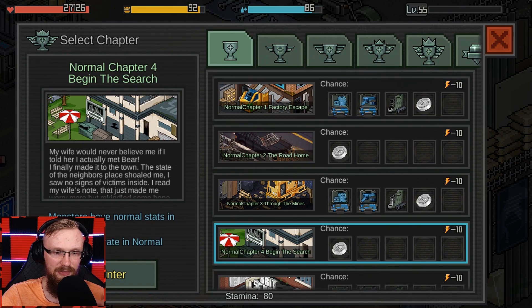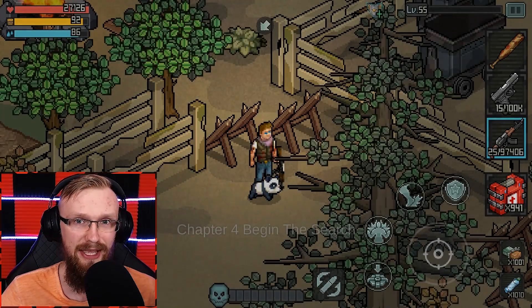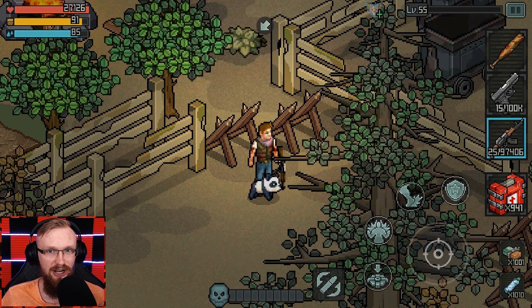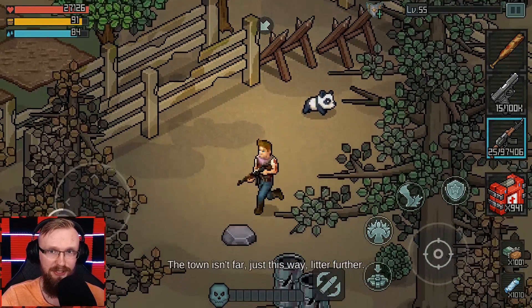Let's just get straight into the game, and I will try to talk about some main features, because there's a lot of game modes and I'm going to show all of them. Right now we're going to start from Chapter 4 - Begin the Search - because our main character is searching for his family since the first chapter. The fourth chapter is the most important one, and I think it's definitely worth showing.